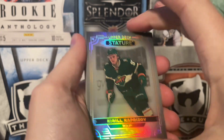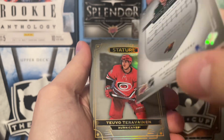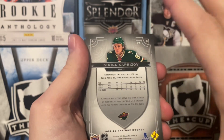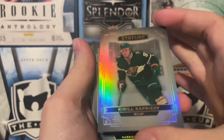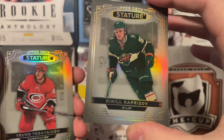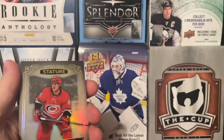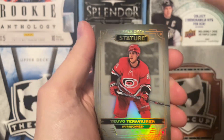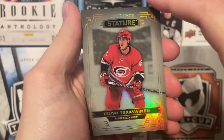Beautiful design, by the way. Kirill Kaprizov for the first base. This is a beautiful design — it kind of gives me weird Cup vibes slash artifact vibes. But I love the look of this year's Stature. It's fantastic. Start off with a Kirill Kaprizov, just the regular base, no numbering on that. We also got another base here of a Toivo Teravainen. So there is that.